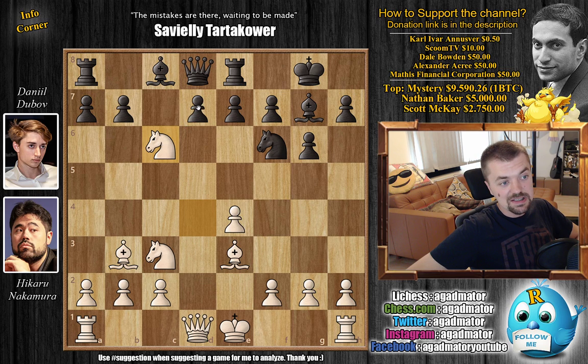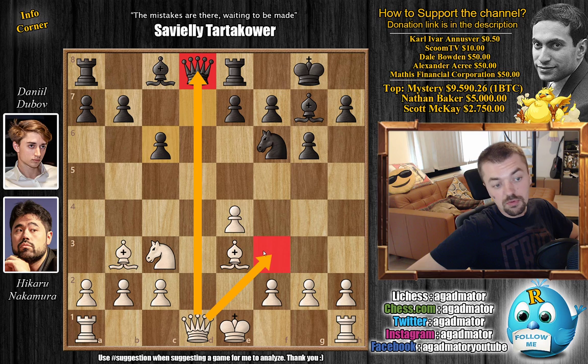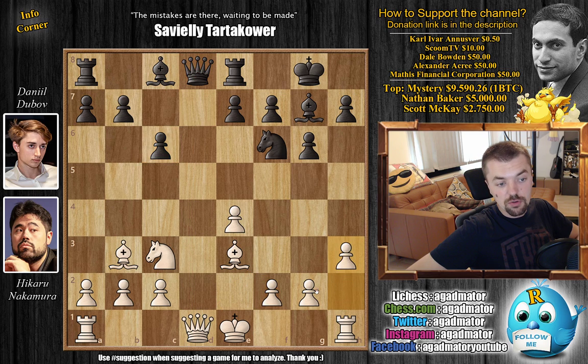d-captures on c6 — it's a principle to capture towards the center, but then you immediately allow e5, f4, and so on, and black will have a lot of problems developing. So d-captures on c6 instead, and of course Dubov now offers a queen trade. Queen-captures on d8 and Queen to f3 are known moves in the position. However, Hikaru prepared h3, and already at move 10 we have a completely new game. The idea is that white is playing against black's dark-square bishop, so all of those squares are now not available for the bishop to be developed. You could develop it to e6, but then white could just capture and really mess up your pawn structure.